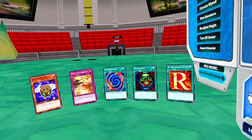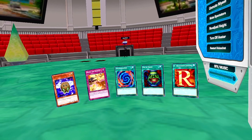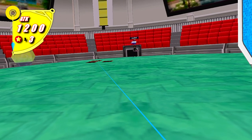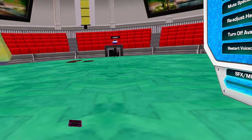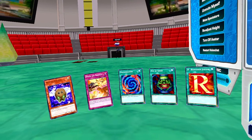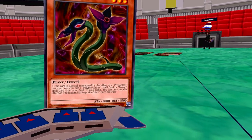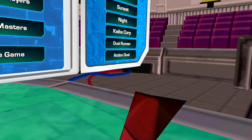I'll normal summon Lonefire Blossom and activate its effect — tribute itself to special summon a plant-type monster from the deck. I'll summon Predaplant Ophrys Scorpio. Scorpio's effect activates when it's summoned — I send one monster from my hand to the graveyard, Squid Drosera, then special summon any one Predaplant from my deck. I'll summon Predaplant Darlingtonia Cobra. Darlingtonia, special summoned by the effect of a Predaplant monster, lets me search my deck for a Polymerization or fusion spell. I'll grab Ultra Polymerization.